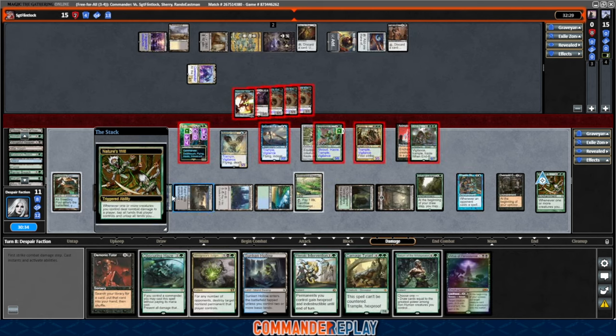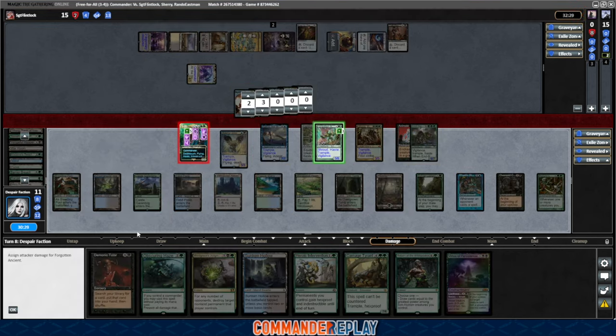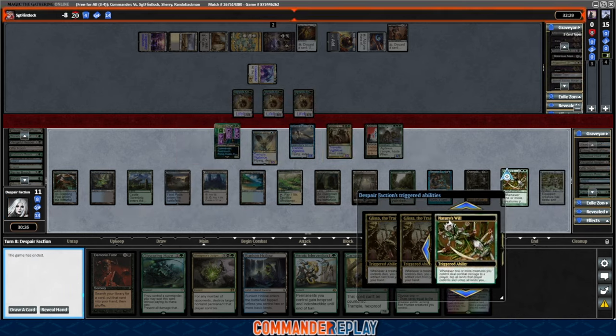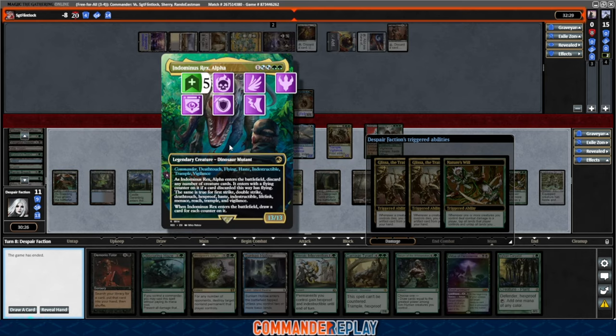We hit Nature's Will trigger. That must be a first strike in there or something — oh yeah, that's Glissa. And there it is — Indominus Rex taking it down. Love it. This is a fun little commander.